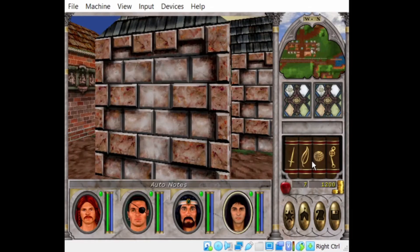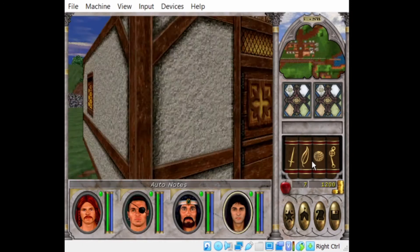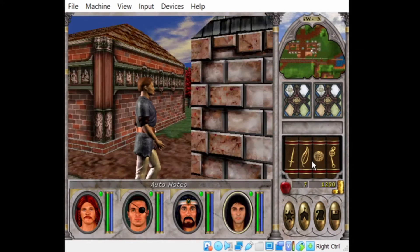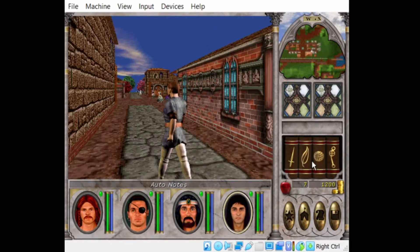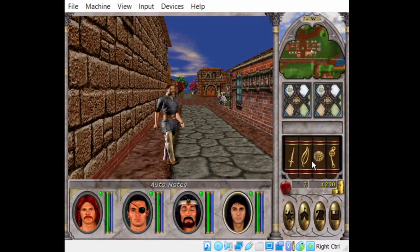There are some rudimentary 3D models in this game. All of the buildings are rudimentary 3D models. These guys are what are known as sprites — a one-dimensional image that, as a cartoon would, is put in different positions to make it look like they're moving.